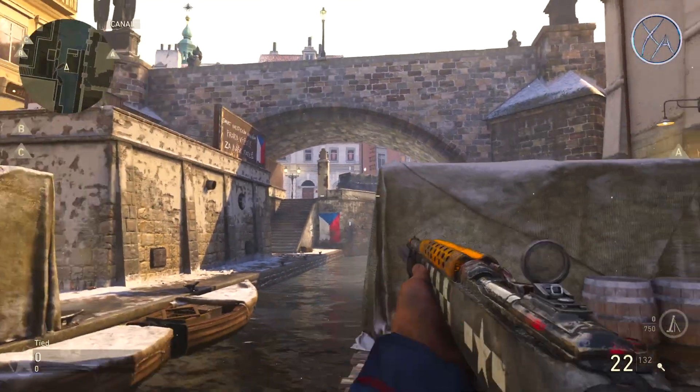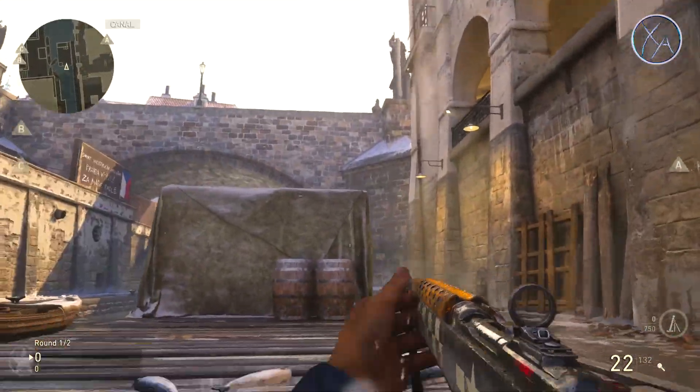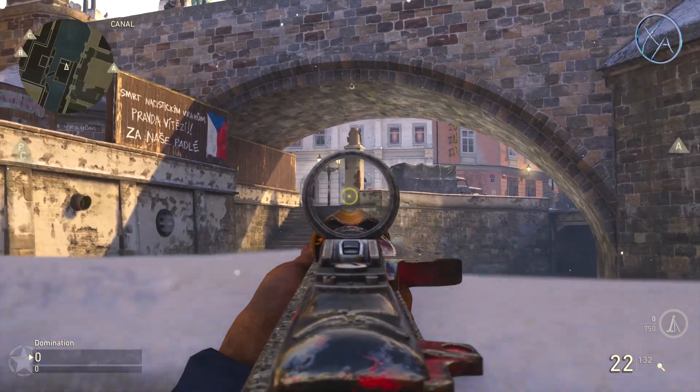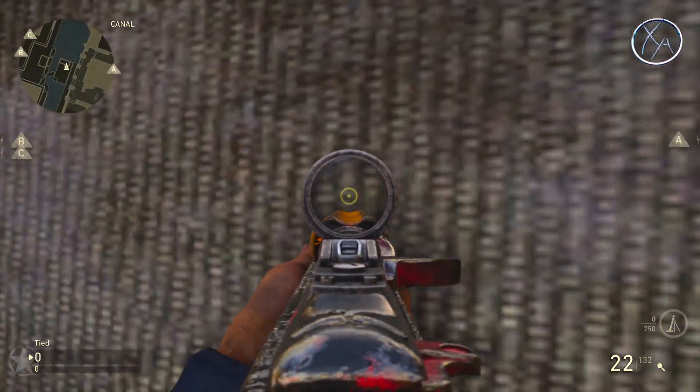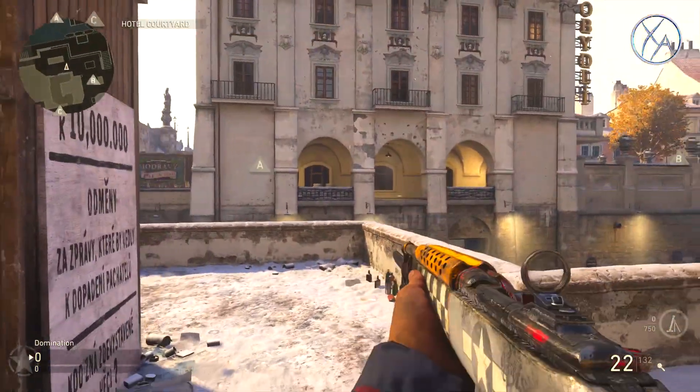Down on the docks here in the middle of the map, if you have enemies up in that area, a lot of times they'll pick you off easily because you don't have much cover — that is until you jump on top of these barrels. Then you've got excellent cover; you can crouch to take complete cover, stand up, and get a great line of sight on them.